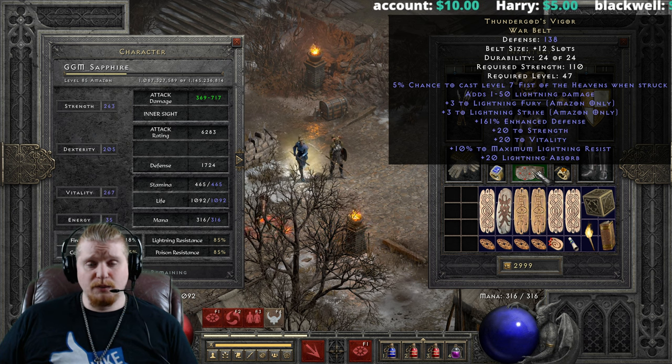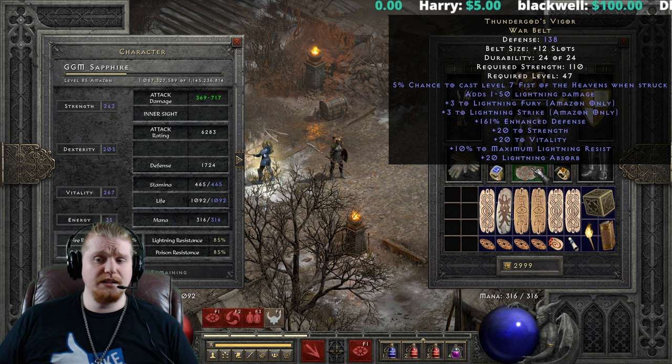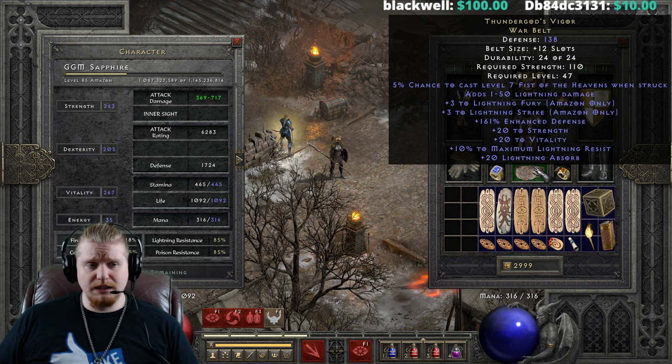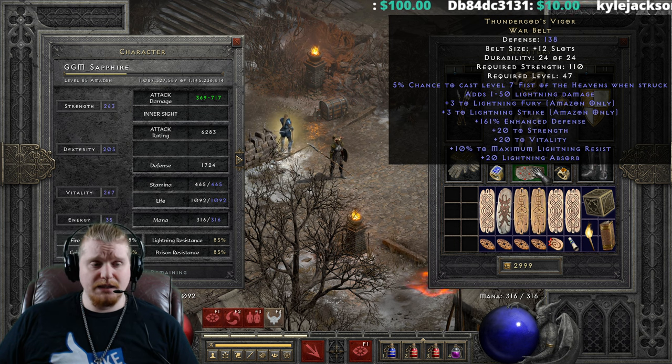Lightning Absorb can come in super handy when you're fighting some pretty evil monsters — for instance, the Gloams in Worldstone Keep — as well as Uber Mephisto, who actually hits surprisingly hard. The Lightning Absorb can do very well to protect you from that damage.